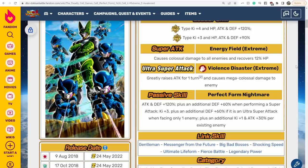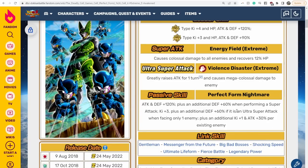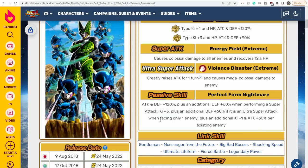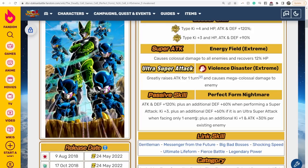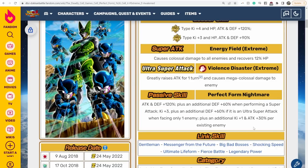I think this is a really good Extreme Z Awakening, guys. Overall, I don't have too many complaints. The only thing I could nitpick is the fact that he's only getting the additional 60% defense on the Ultra Super Attack when facing only one enemy — that restriction wasn't really necessary, in my opinion. And the other thing is he's not really a slot 1 unit; he's much better in slot 2 or slot 3 where you're going to be getting a much bigger defense boost. But as a whole, extremely, extremely good EZA.